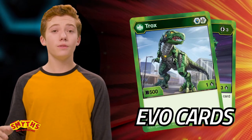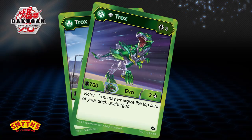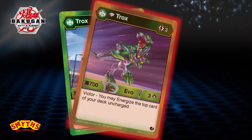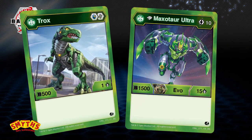An Evo card will evolve or upgrade one of your Bakugan to a more powerful version. They'll replace your Bakugan for the rest of the game or until an opponent can destroy it. Remember though, Evo cards can only be played on their matching character card.